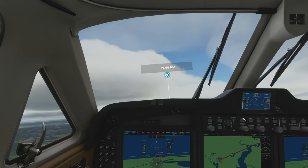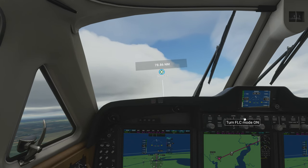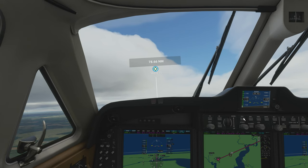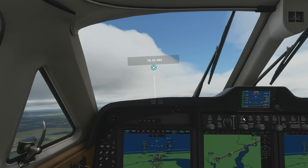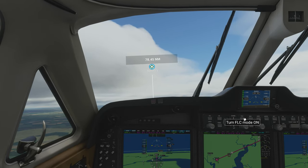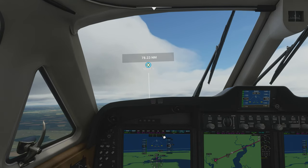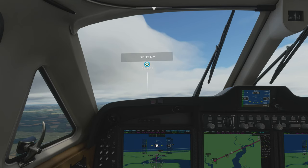KH-347 radar contact, 1 mile northwest of X-ray Sierra 3-5, 1,300 feet. Altimeter 30.05. Okay, I think we're set. Copy KH-347. We've gone to altitude hold mode because we're already pretty close to that altitude.